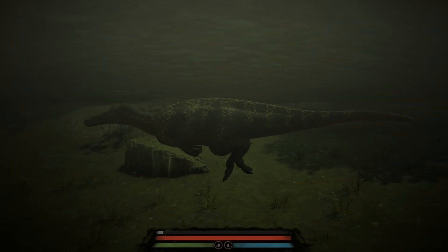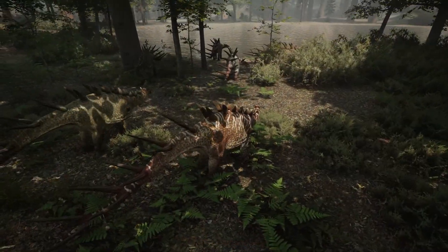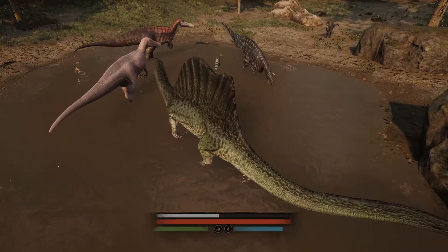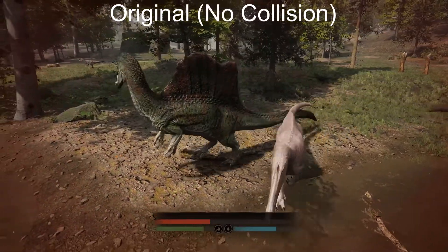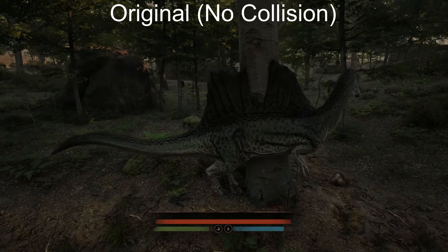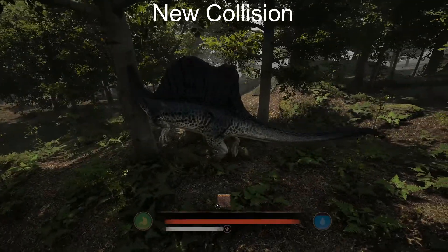At first glance a lot of these updates may not seem like a big deal. For example, one of the things they have been working on and are nearing completion is the new collision system, which basically makes it so dinosaurs can actually collide with one another and not go through each other like ghosts. This makes combat a lot more fair within the game, and seeing how combat is going to play a crucial role in Path of Titans, I'd say this is definitely one of the bigger things they've been working on.